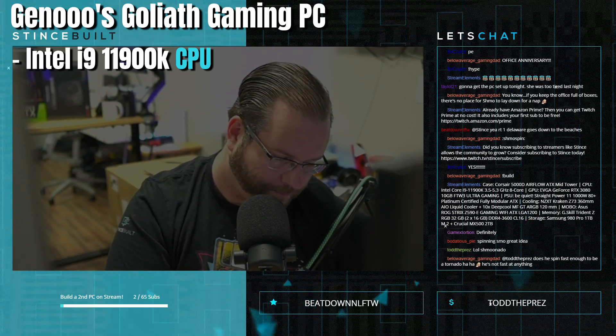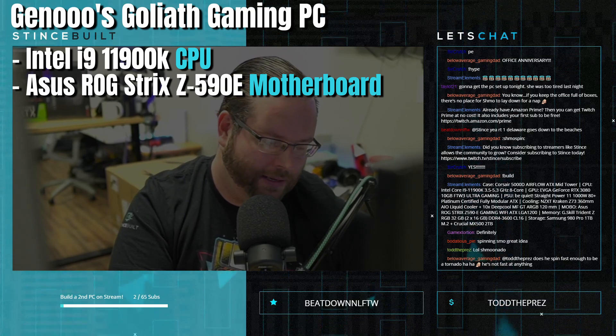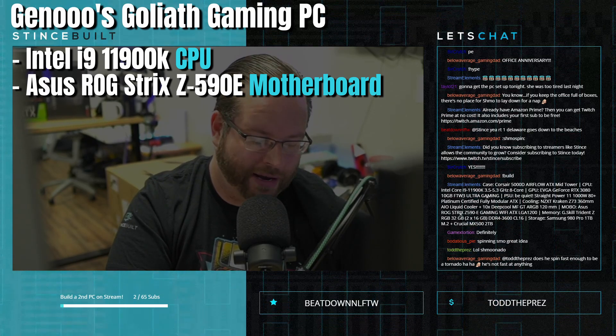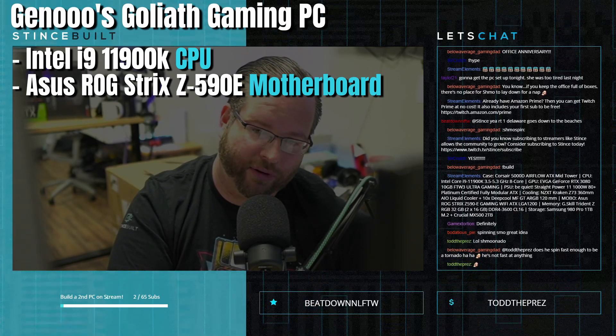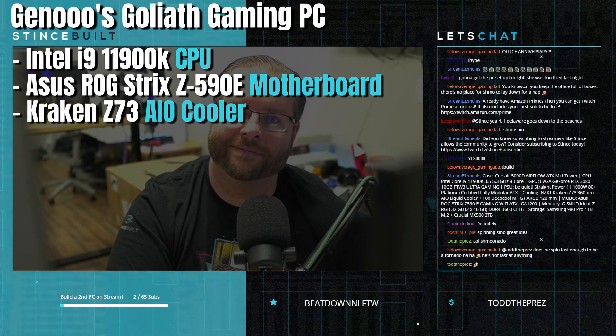Next up, we're putting it on the ASUS ROG Strix Z590-E — a beautiful board from ASUS. It's the same board we put in another build for someone here in the chat. For the cooler, we've got the Kraken Z73 with an LCD screen for Gino.